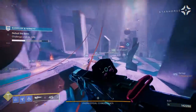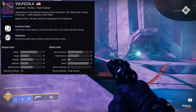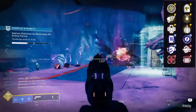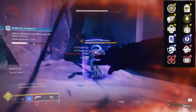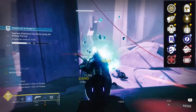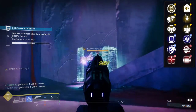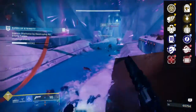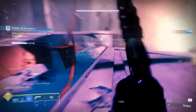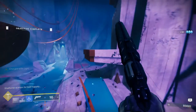Next is Season of the Lost. To start off, we have El Pecula, a 180 hand cannon — if you don't like 180s that's unfortunate, but this one is actually pretty good for the builds you can do with it. First row: Ensemble, Killing Wind, Outlaw, Shoot to Loot, Encore, and Tunnel Vision. Second row: Headstone, Harmony, Explosive Payload, Adagio, Multi-Kill Clip, and Opening Shot. I'd go for Killing Wind, Outlaw, Shoot to Loot, and Tunnel Vision personally. Headstone is really only for elimination modes — once you get a headshot the crystal will come out and prevent enemy revives.